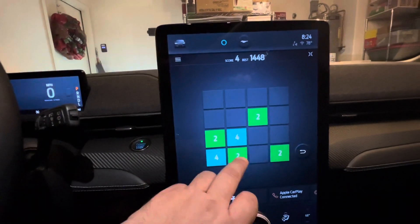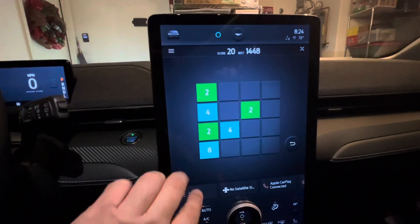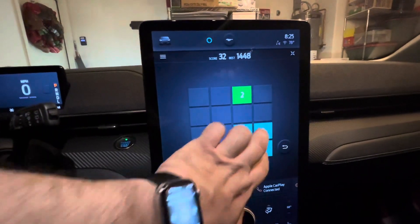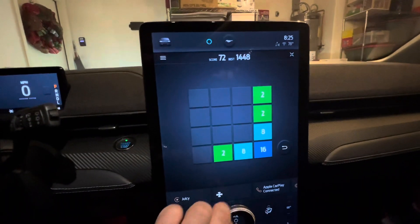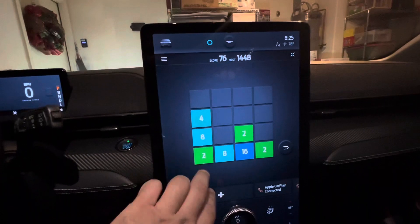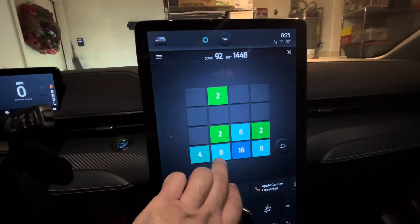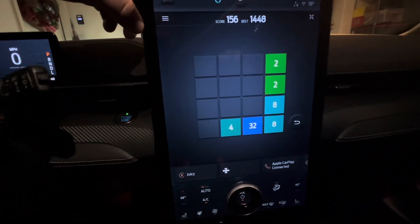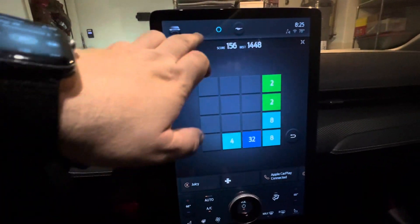The game ends if the 4x4 grid is filled with tiles. So you just gotta keep doubling up — I get it, you've got to come up with 2,048. You just keep doing that until you either fill up the screen with tiles or you get 2,048. Cool. Let's close that one.